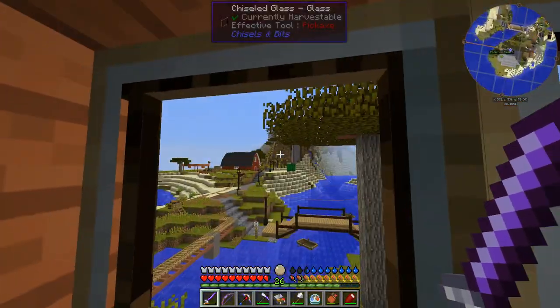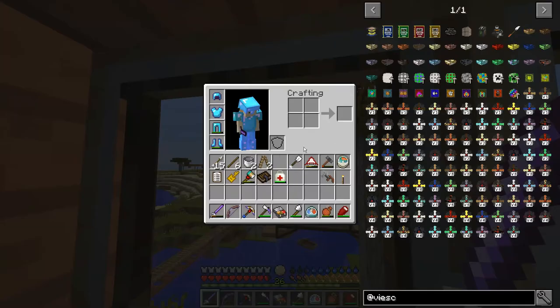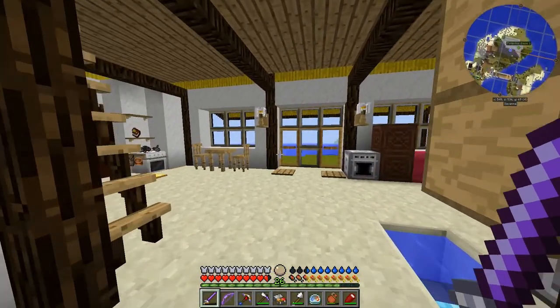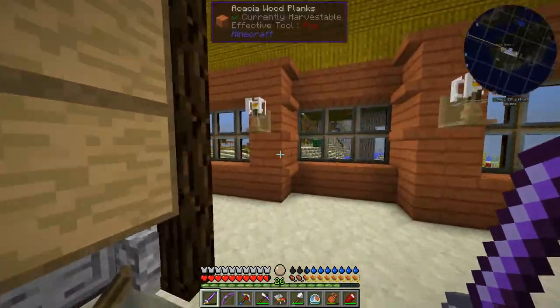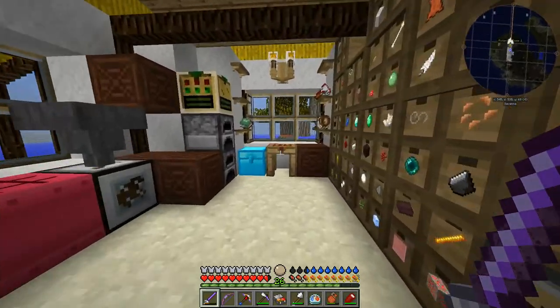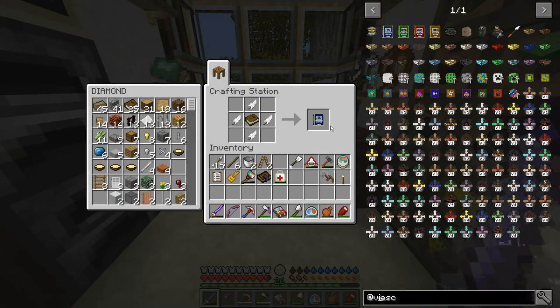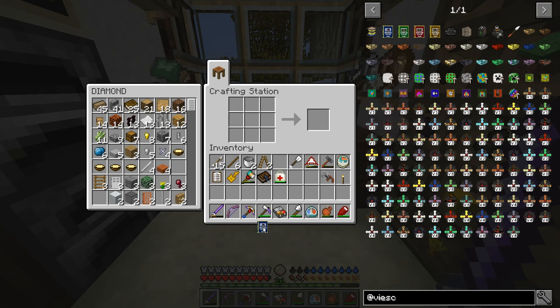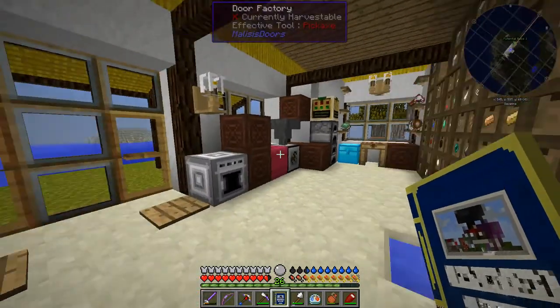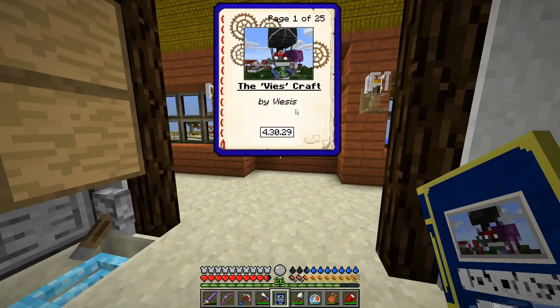We are going to be playing with the Vicecraft mod - Vicecraft airships that are going to allow us to fly around in little vehicles, little airships. The first thing we're going to want to do when we play with this mod is to make the Vicecraft volume one by Vysis - that's the author of the mod. This book will tell us how to get started with the mod.